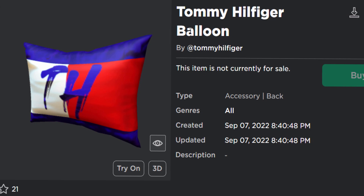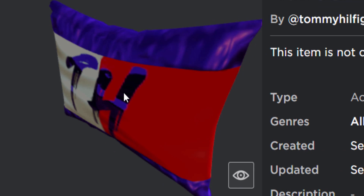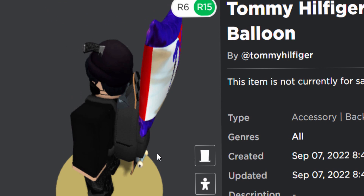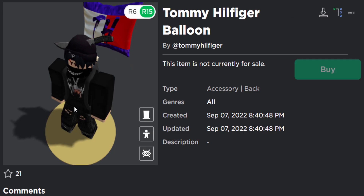Let me show you what it is — it's actually this thing called the Tommy Hilfiger balloon. For some reason this doesn't really look like a balloon. It's a pillow, isn't it? It doesn't even have a string for a balloon or anything. It's very strange, but what it does is it kind of floats behind your avatar. I thought it was like a back accessory pillow; I didn't realize it was a floating balloon.